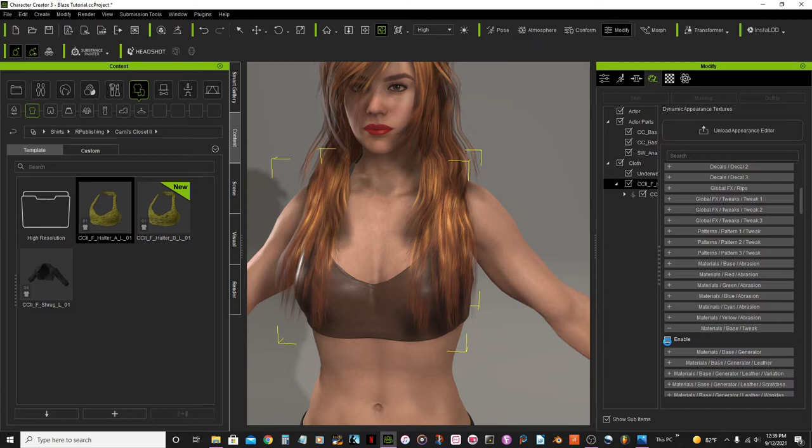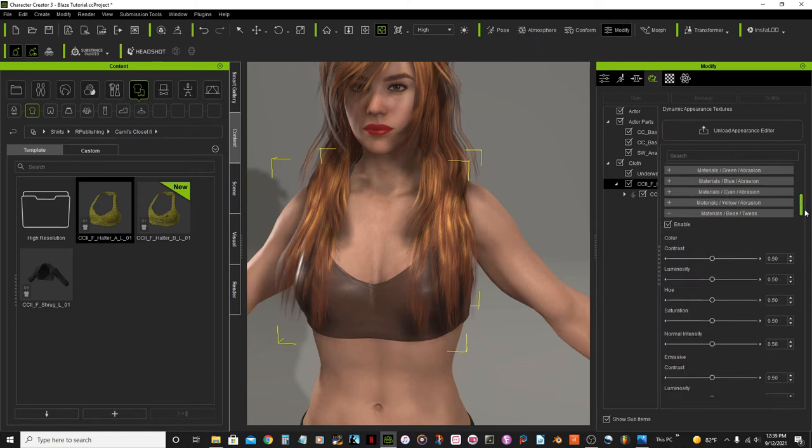Now I'll close this and make the top red. I'll go to the material base tweak option, enable it, and then start by adjusting the saturation. Looks awesome. I'll change the brightness a little bit to 49, and then make it a little more red.